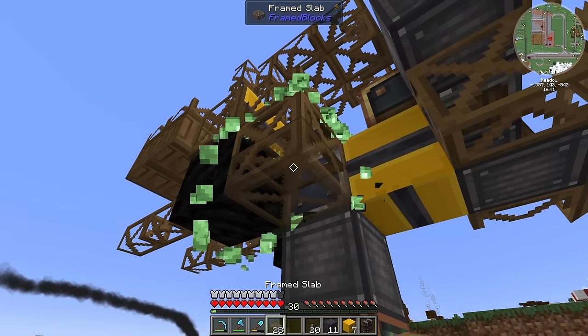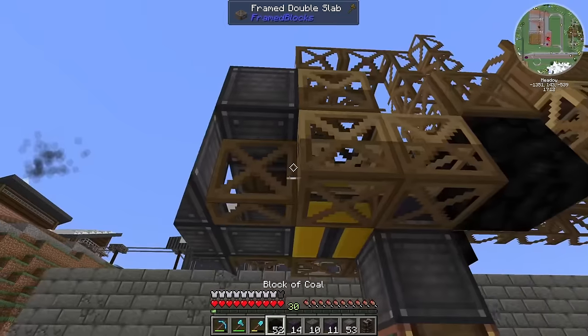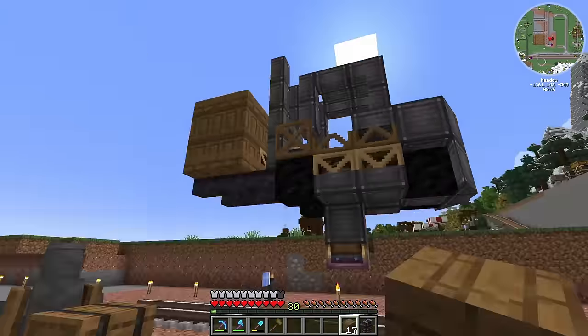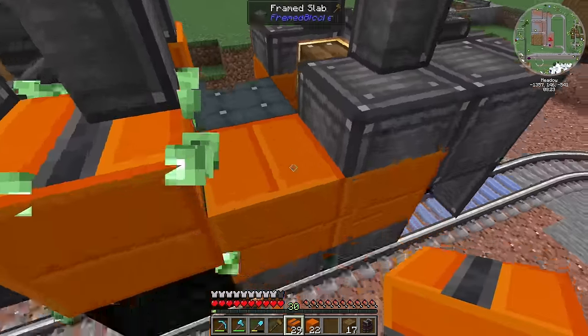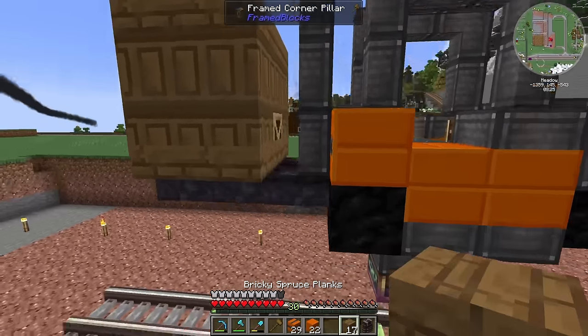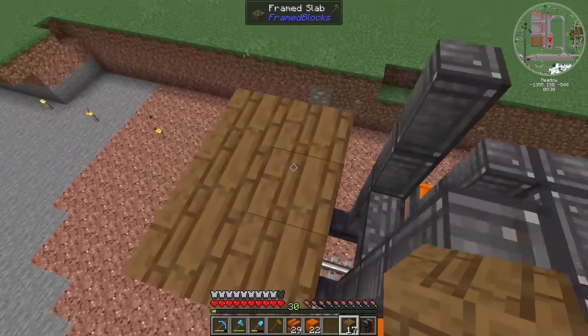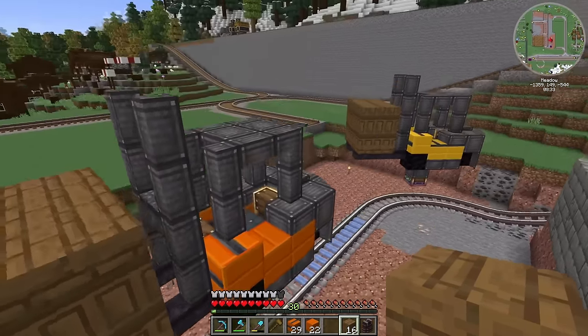I think that's all the main blocks, so now I can go around and texture it all. This forklift is going to be slightly different — it's going to be orange! Very orangey forklift-y coloury. I'm missing one frame block and don't have any more of that type, so I'll do a different one — but no one will notice.